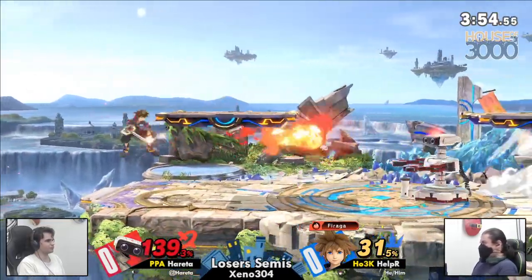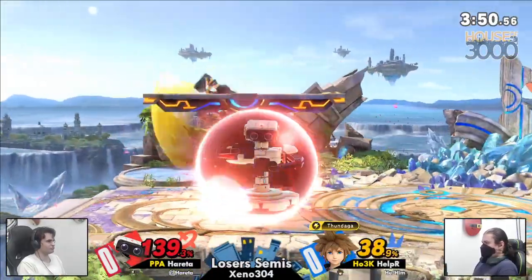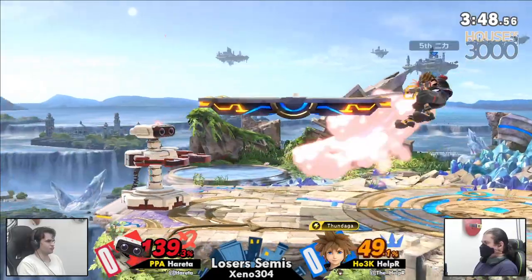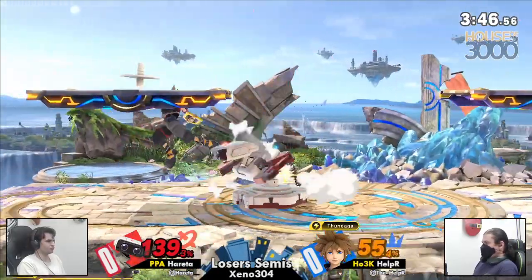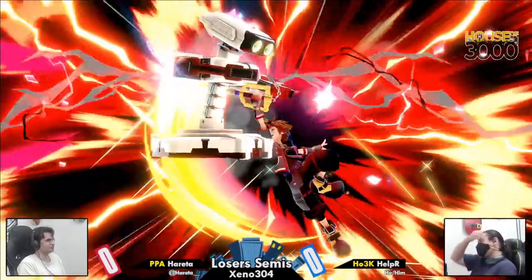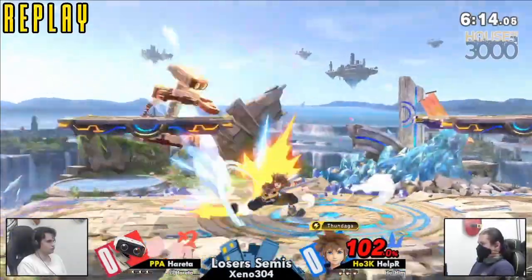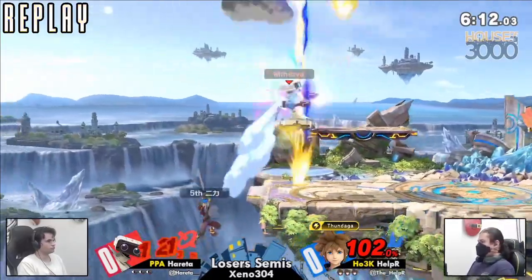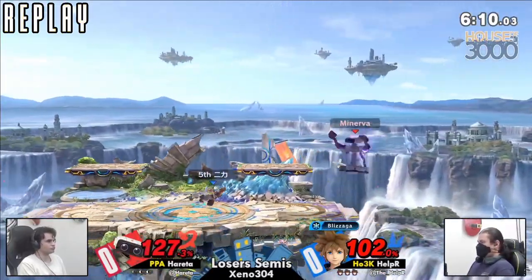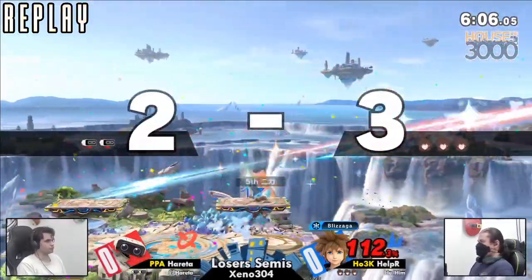Ferretta is the one with the stage control now, but just kind of gives it up. Helper not very happy about that SD, but you have to ignore it. You got to keep pushing on through — you won the game. Ignore the SD.